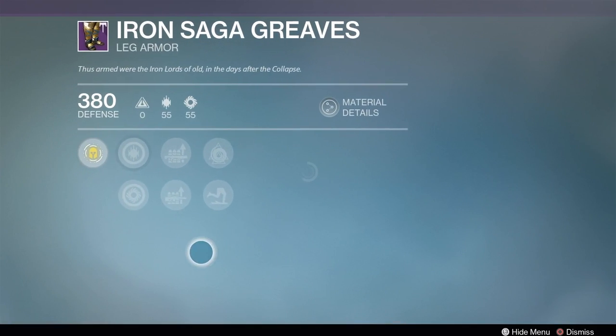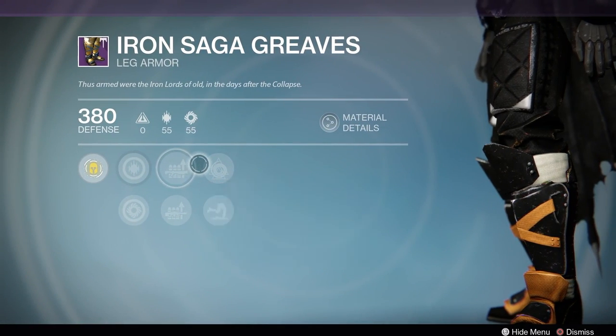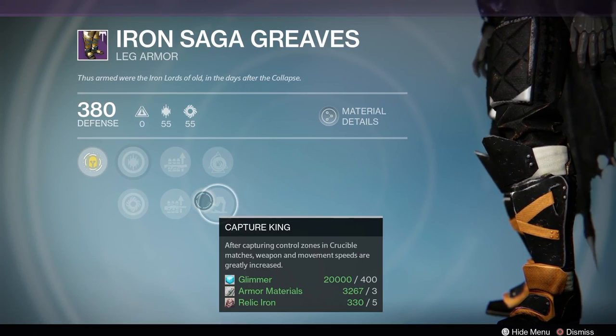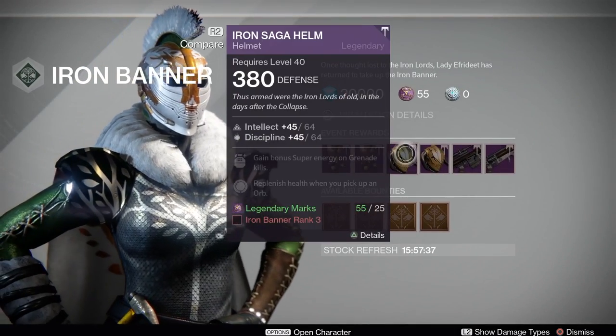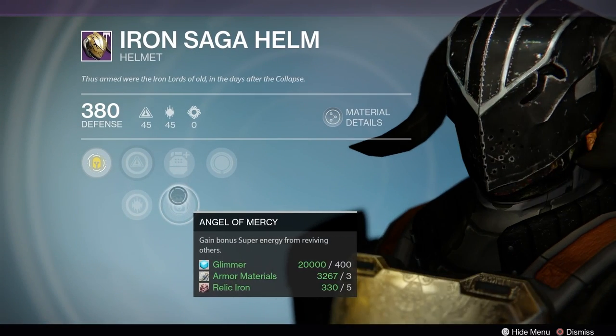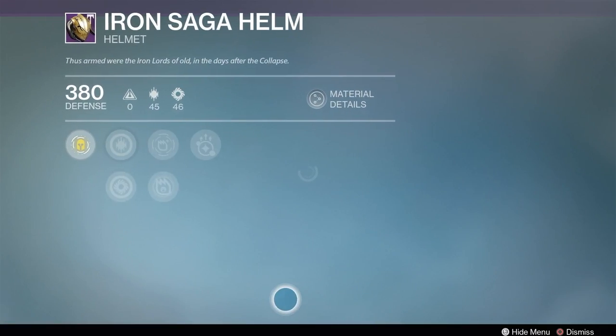Looks like we've got two sets of boots with pretty decent rolls on them for the Titan — got the Capture King perk on both of them for when capturing zones. This is going to be Iron Banner Control, as they said Iron Banner started on Control in year one, and this is going to be the final Iron Banner, so they finished it off with the Control game mode again.